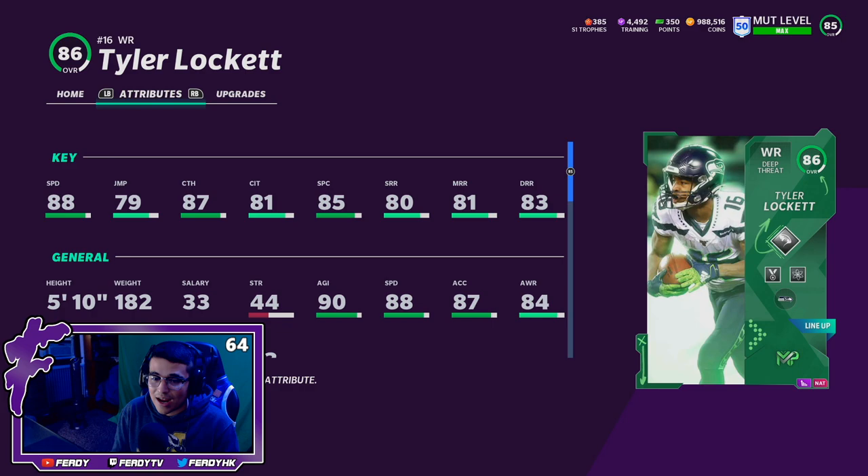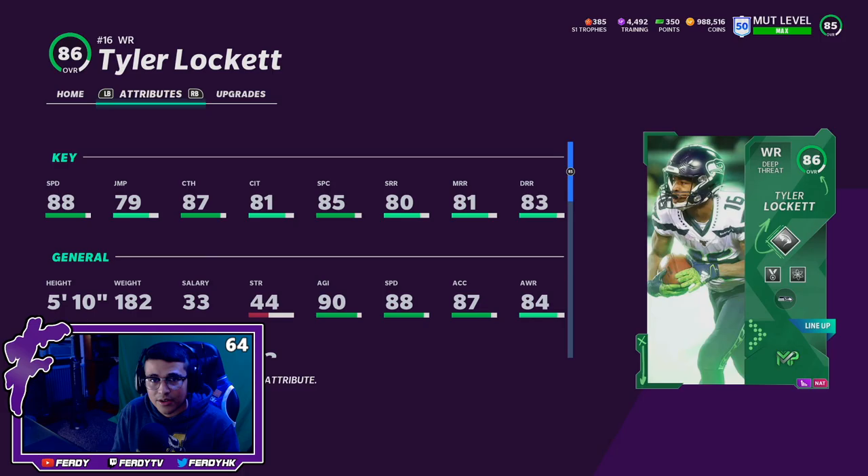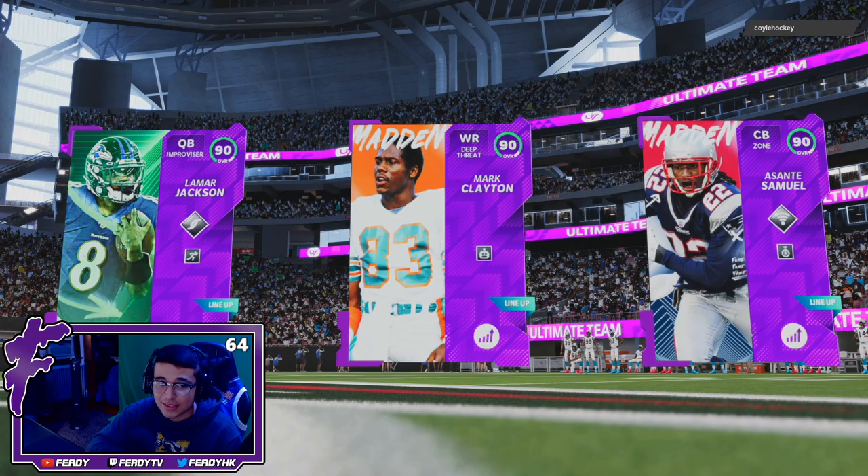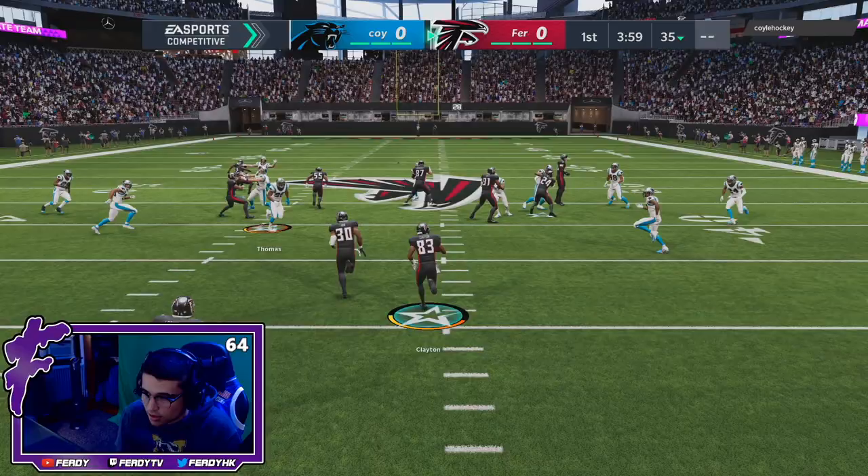Alright, that's enough talking — let's hop into the gameplay. Oh, his opponent has Lamar Jackson, Odell Thomas, and Andre Johnson. We've got Lamar Jackson, Mark Clayton, and Asante Samuel. This is the first guy I've faced who has Lamar Jackson — 90 overall. Takes it off to Mark Clayton and we eat a hit stick from Thomas.